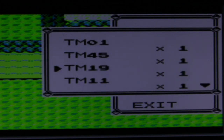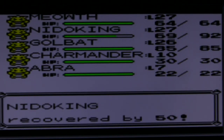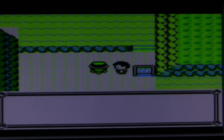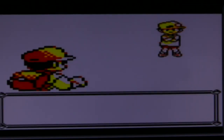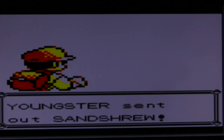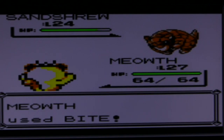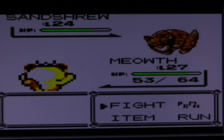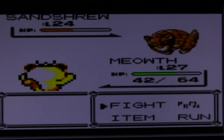Need to heal Nidoking again with a Super Potion. We didn't battle this trainer yet — looks like a youngster, probably just Rattata. Also has a Sandshrew. Meowth might be able to take this one on.